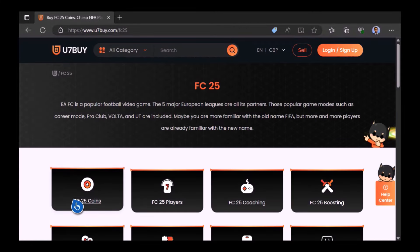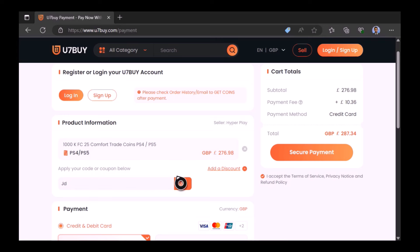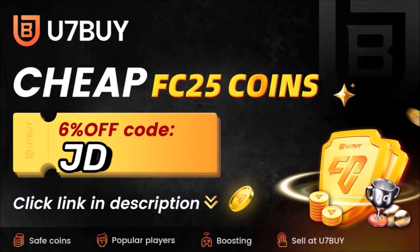Want to use icons like me and improve your experience of EFC 25? Well, head over to U7Buy. Make sure you use code JD for a cheeky 6% off. Link in the description.